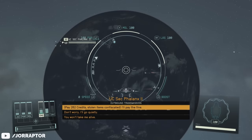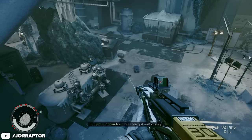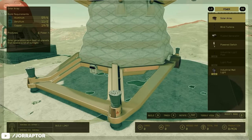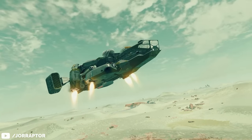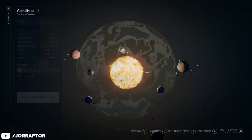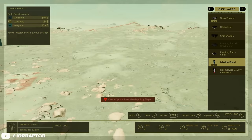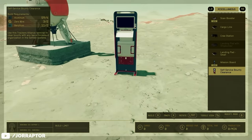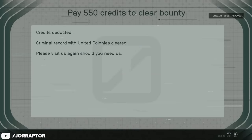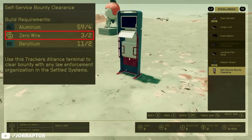There is an even easier way to get rid of your bounty by simply paying it without losing any items. Start or go to an already built outpost — choose a system not controlled by a faction and a planet with no extreme conditions. I went to Ganybu 3, put a marker on the desert, landed, and with the scanner placed down the beacon. Go to miscellaneous to find the self-service bounty clearance, place it down, interact with it, pay the bounty price, and you're done. The next time you go to a faction's system you won't be flagged, so you can keep your stolen items forever.